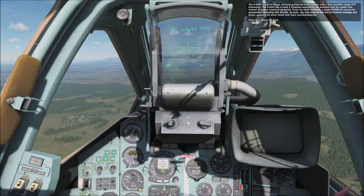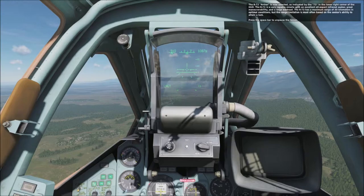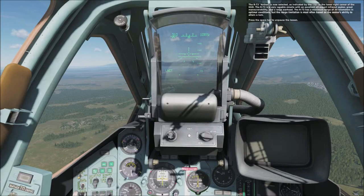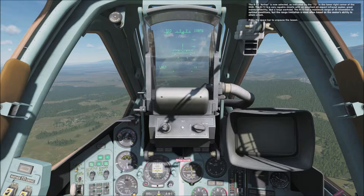Press D to select the R-73. The R-73 Archer is now selected, as indicated by the 73 in the lower right corner of the HUD. The R-73 is a very capable missile with an excellent all-aspect infrared seeker, great maneuverability, and a large warhead. The R-73 has a maximum range of 30 kilometers in optimal conditions, but the range limitation is most often based on the seeker's ability to attain a lock.